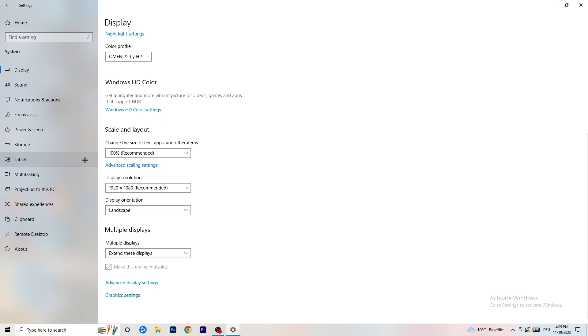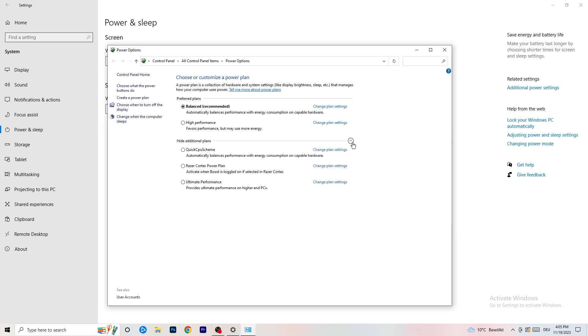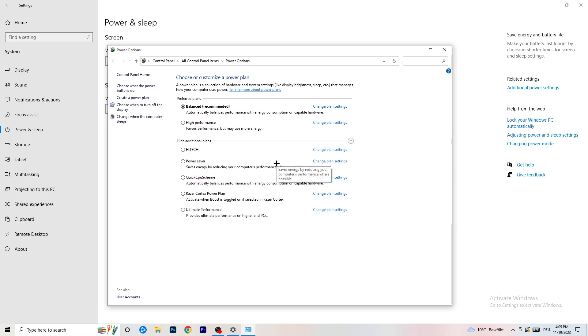Next, go to Power and Sleep, then click Additional Power Settings on the right-hand side. Click the small arrow to expand all available power plans. For me, Balanced works best, but it varies by PC. Check Balanced, High Performance, and Power Saver — test each one and stick with whichever gives you the best performance. It will help a ton.